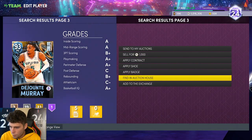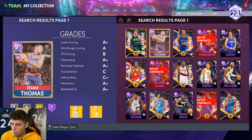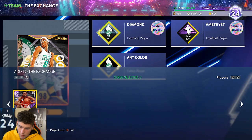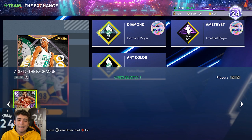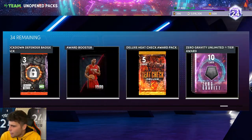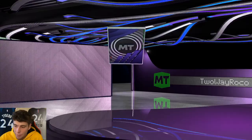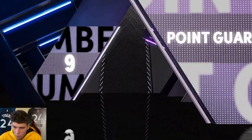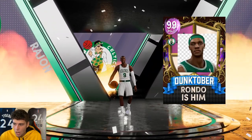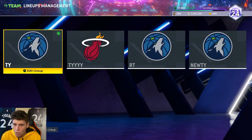DeJounte Murray - perfect, add him right into the exchange as the only diamond player I need. Then I need two original owner amethyst players, which is why the Paul George pull was super important - he's one of the two I'm adding in to get Rondo. Elvin Hayes, get in here so I can finally obtain Galaxy Opal Rajon Rondo. It cost me nearly 50,000 MT, but it's a free Galaxy Opal point guard.